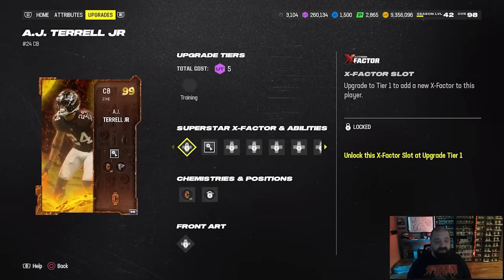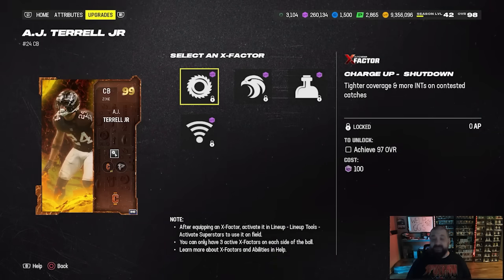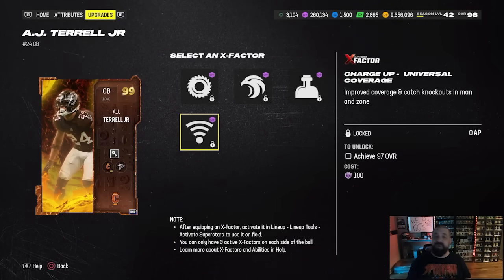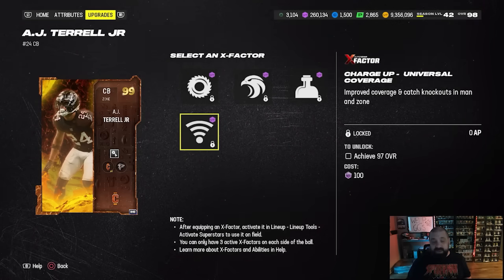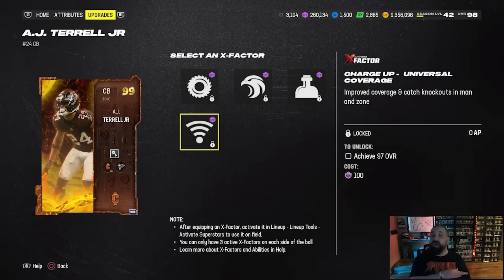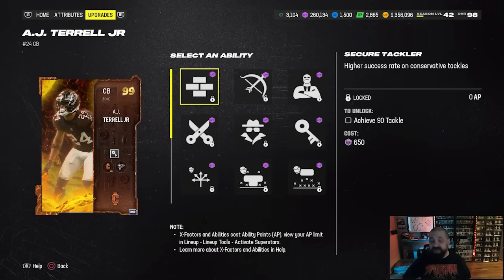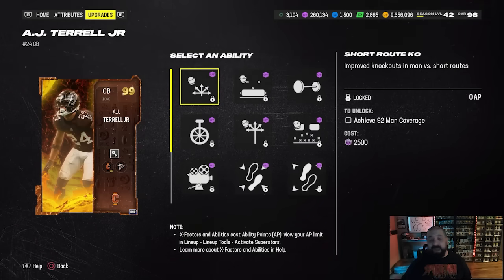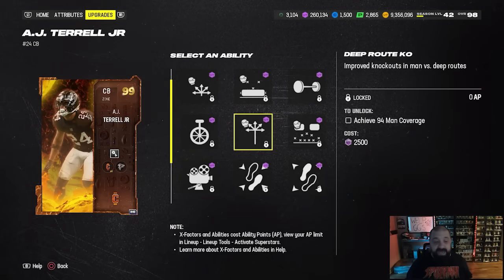I'm going to show you AJ Terrell as an example — I think he's one of the best cornerbacks in the game. He has pick artist baked on for zero AP. These cards get the charged up X-factor, so in this case you can throw universal coverage on this card. It's going to start on for six plays, goes away for a couple plays, comes back, and rotates throughout the entire game — you have this X-factor on for the majority of the game. For a defensive back, universal coverage doesn't really get any better than that, and it doesn't take any AP. Going to the discounted buckets, they basically have three zero AP buckets. For AJ Terrell, I'd probably go secure tackler, short route KO, and then deep route KO plus pick artist — four abilities on this card plus the charged up X-factor for a total of zero AP.